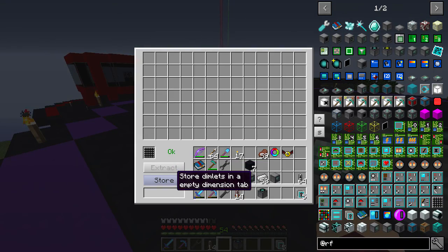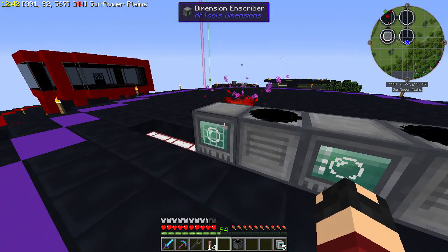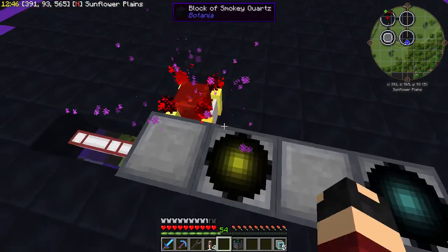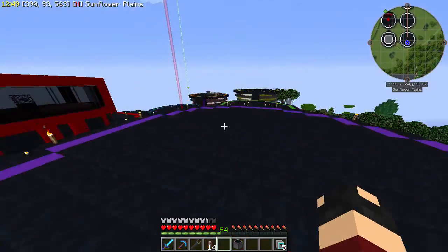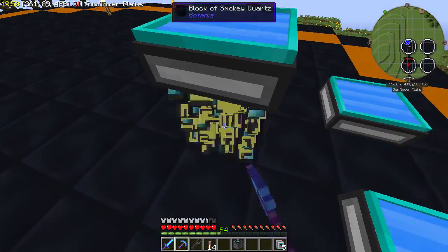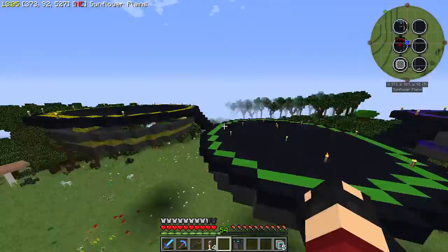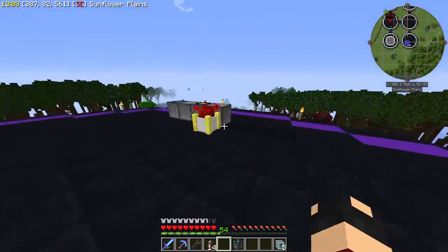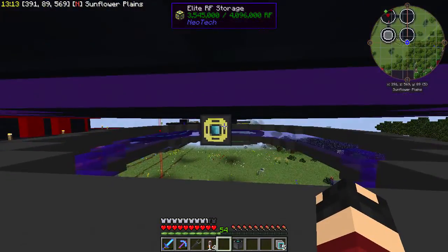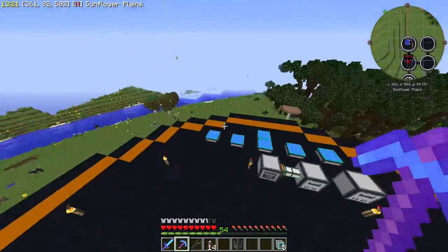We put it into the Dimension Inscriber. We don't have any dimlets right now so we'll just store it and get our own. Creation cost is 1,000 RF and the maintenance cost is 10, so it's probably some sort of just normal, boring dimension - that is perfectly fine by me. I had a third Elite Solar Panel chilling here just for extra energy. I don't want to leave these behind because those will be our means of getting out of there, just in case something goes wrong.